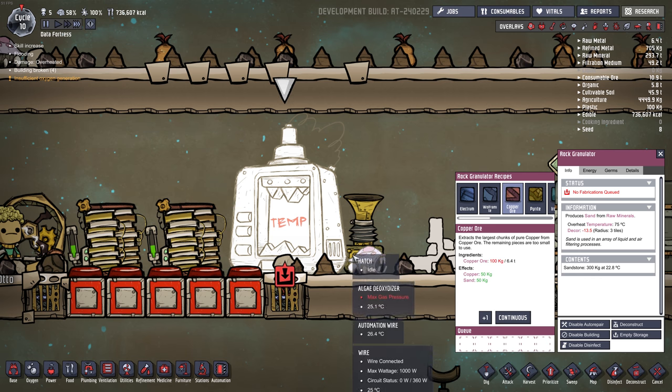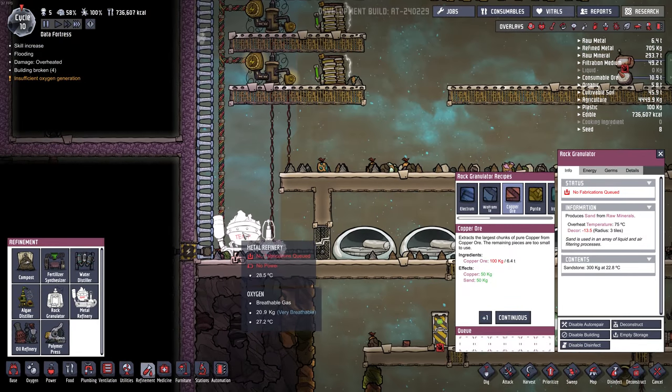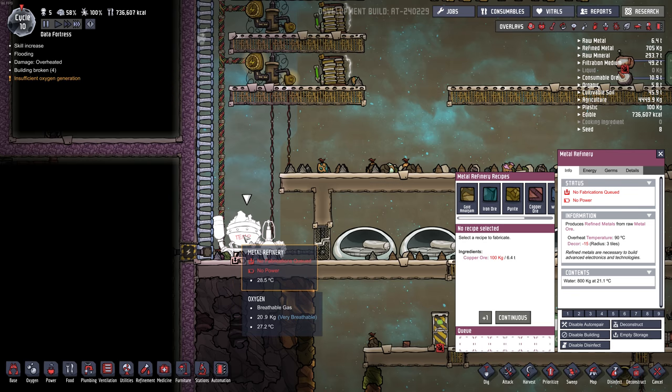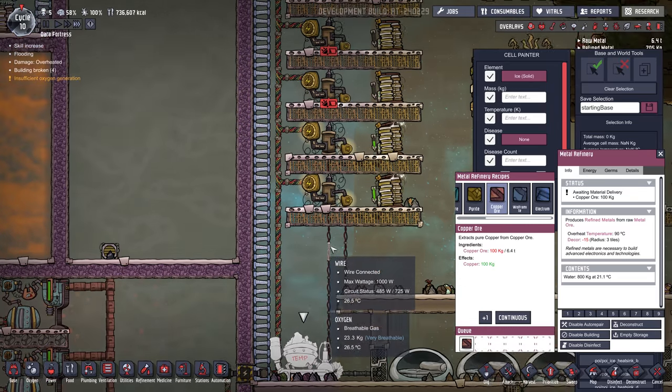There's another new building called the Metal Refinery. It takes 1,200 watts of power, quite a bit, so you'll need to feed it with heavy watt wire. It lets you refine metal — put in gold amalgam, you'll get pure gold out. Same with iron ore, you get iron. Pyrite gives copper. Copper ore refines into pure copper. Wolframite into tungsten, and Electrum into gold. I've queued up some copper ore but don't have power coming to it right now — I'm in debug mode just to play around with this stuff.